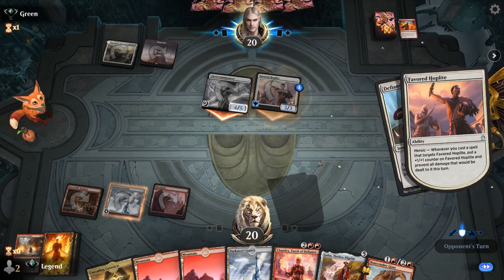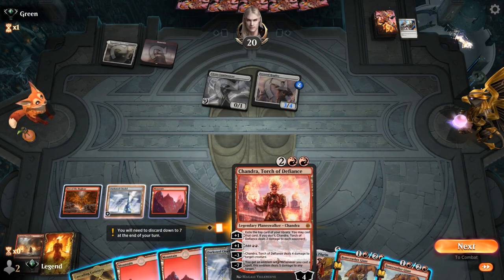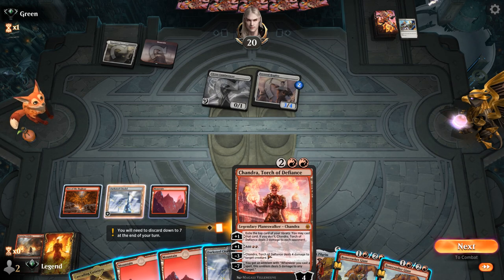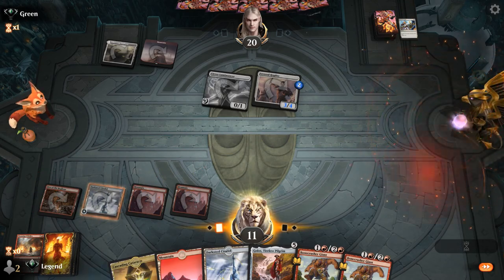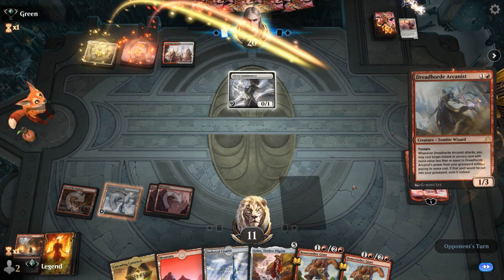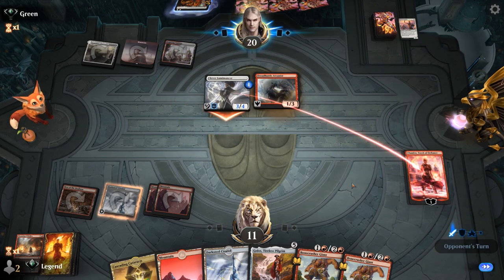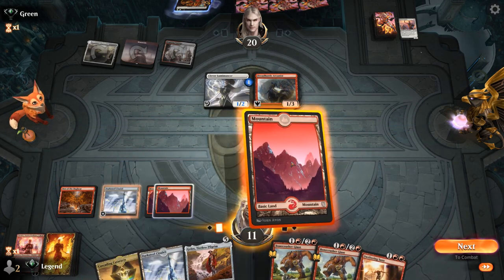Opponent also has a Defiant Strike. If the opponent tapped out we could have Chandra deal four damage to the Hoplite. Instead, we go Chandra plus up to five loyalty, then Stomp the Lumamancer. Chandra's likely falling to the Hoplite anyway, so it's easier to kill Lumamancer with Stomp later. We take the trade. The opponent plays Arcanist and Homestead Courage, pumping Lumamancer — but it still dies to Stomp from Bonecrusher, and Sweltering Suns will clean up even better.